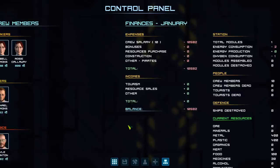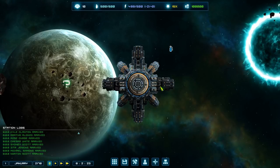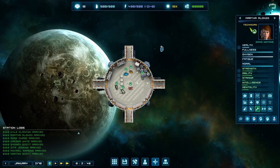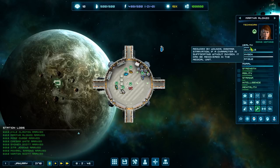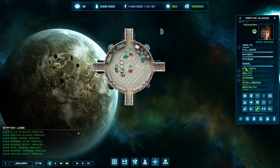There are two views - external and internal. Switching to interior mode shows the inside of the station and all the crew. Let's look at technician Martha Alonso's stats: health - if it reaches zero they die; fullness/hunger - if hunger reaches zero, health starts dropping and they starve; oxygen - same thing; fatigue - when fatigued they need to sleep, and sleeping on the floor is much slower recovery than having a bed; morale - really important because if morale gets too low they get depressed and will not work.